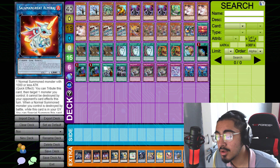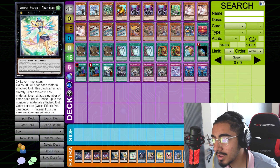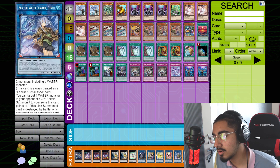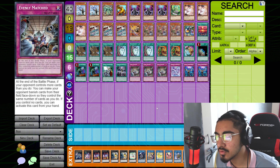That's it for the extra deck. I do want to say though that mainly all your Xyz monsters are just used to get into your Divine Arsenal Aesu Sky Thunder, and you don't really use your extra deck because your main deck is so strong anyway.